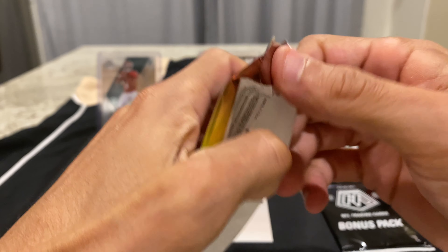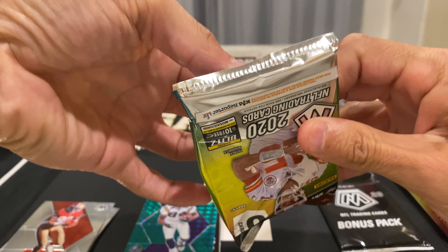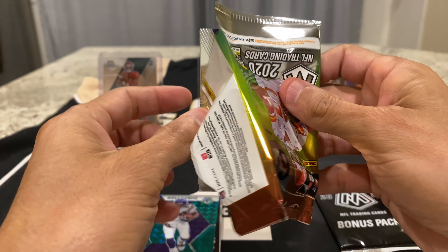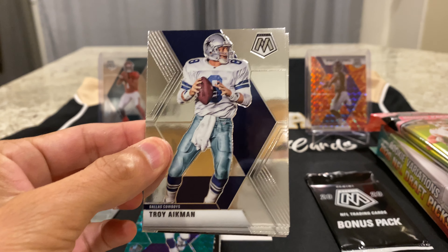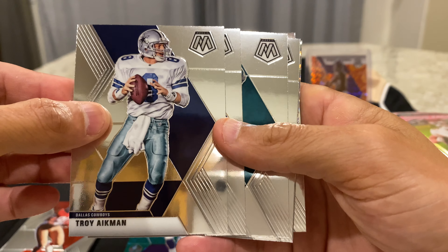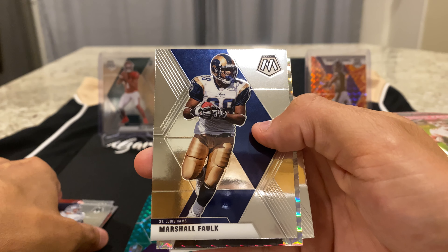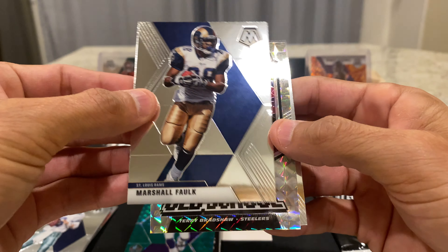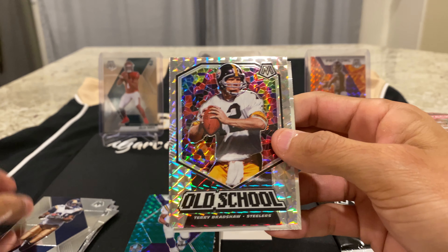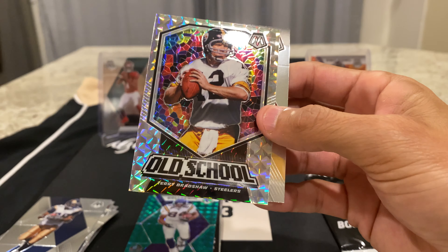Second pack — Troy Aikman, Ed Reed, Ed Reed Zach Ertz, Marshall Falk, and we have a Mosaic right behind the Falk — Terry Bradshaw old school — and a rookie right behind that... actually it's not a rookie, it's Steve Young Hall of Fame.